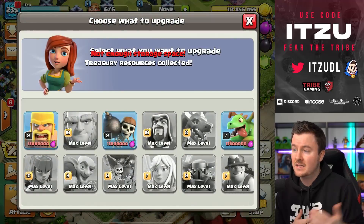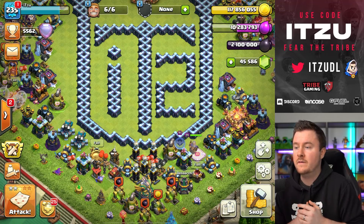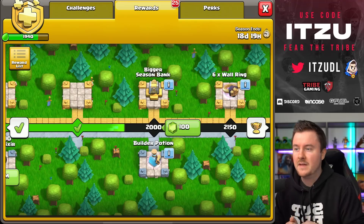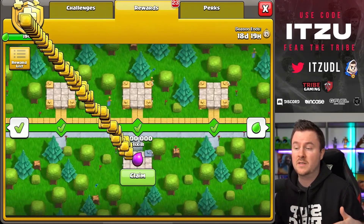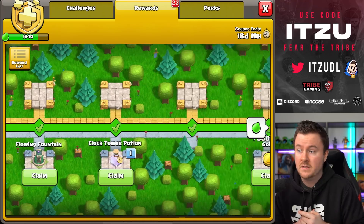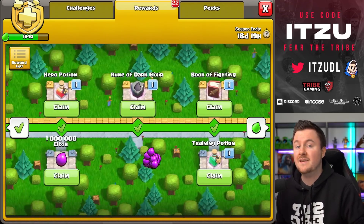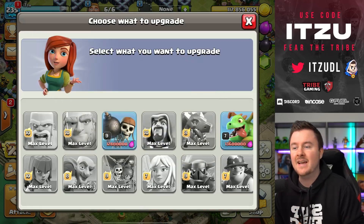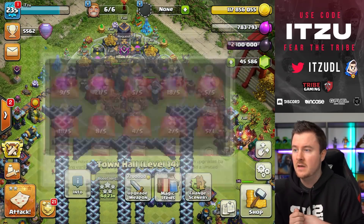We need to make sure we're getting the next upgrade done, which is the barbarian. We can get some resources from the league medal shop. We now have around 45,000 gems — I can't really spoil you, this is just the first gem buy. We want to get as close to max as possible, maybe even max. We have a ton of magic items in our gold pass, which is obviously a huge support when doing this jamming spree. Now let's go for the next upgrade — let's get those barbarians done early.